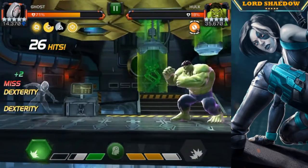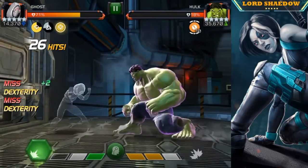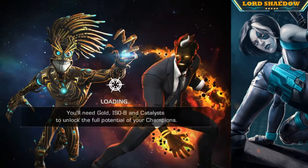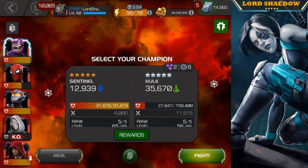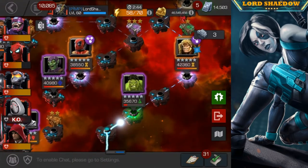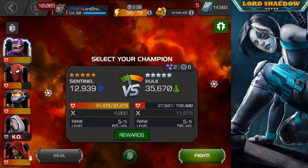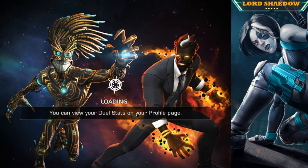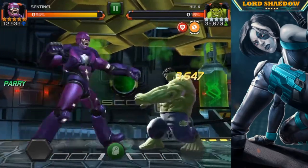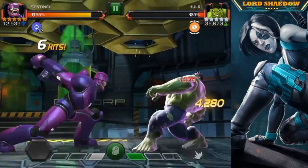Hulk just kept waiting in the corner rather than firing his Special 2. What I should have done — since I had the Hood synergy — was push him to his Special 3 and phase through it. But I wasn't sure what he'd do. We ended up losing Ghost, which I was salty about. Sentinel then stepped in and finished Hulk off with the remaining hits.